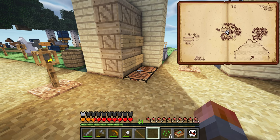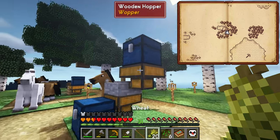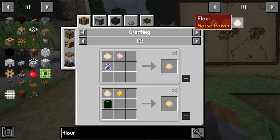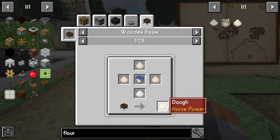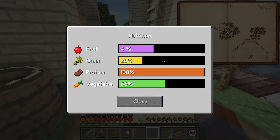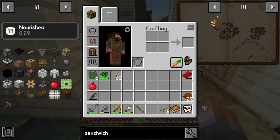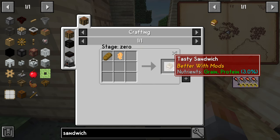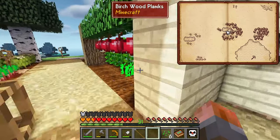You can grind wheat into flour with the horse, and then put flour through the wooden basin three at a time with your infinite water source and some salt to get dough — that lets you make regular bread. We'll combine grain and protein with a sandwich as well: basically any bread with any cooked meat makes a sandwich, and you can make quite a lot of those once everything's ground down.